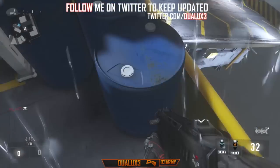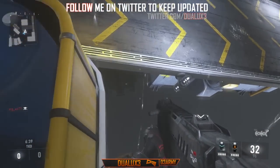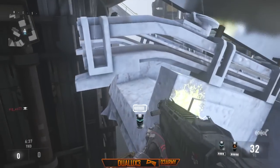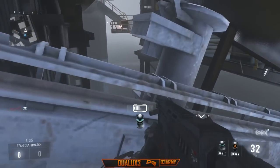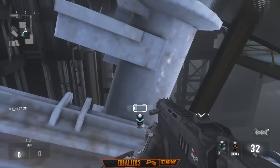Anyways, starting off this glitch, what you want to do is start off a game in Ascend, and once you've done that, you want to come over to this ledge right here. Basically, what you want to do is slowly fall off of it, activate exo hover, and slowly — really slowly — come over to this barrier right here.